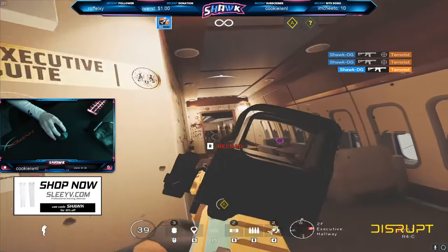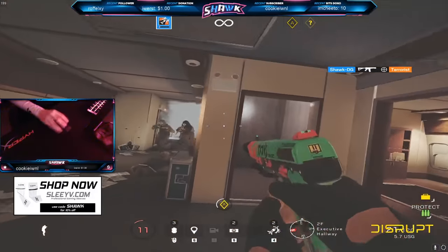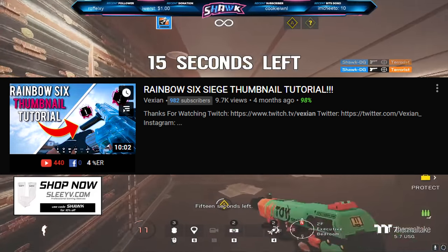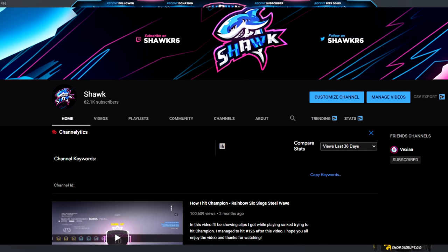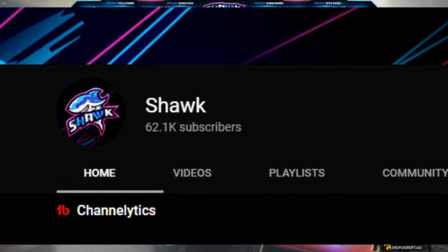That's going to end this aim training guide. Be sure to check out my how-to-find-your-sensitivity video linked in the description, and check out my thumbnail artist Vexian — he does a great job and is very affordable. His thumbnail tutorial and Twitter are linked below. If you enjoyed the video, be sure to like and subscribe. I'm on my way to 100K subs, so I'd really appreciate the support. Thanks for watching.